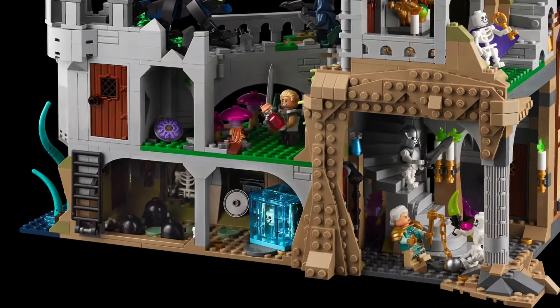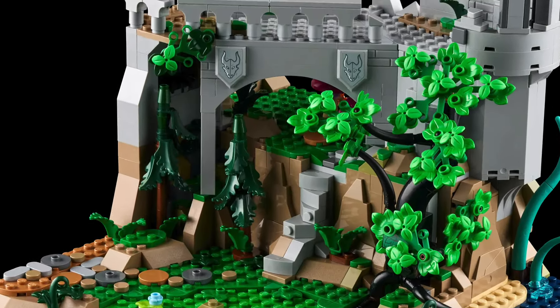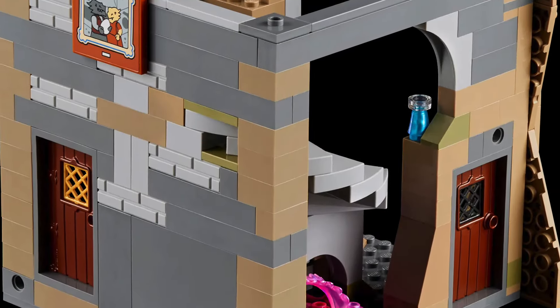That said, the exterior detailing is great, from the crumbling tower stones to the foliage at the base of the castle. We get some really cool stickers for extra detailing, and there are also six new door pieces, so that's great for MOC builders.